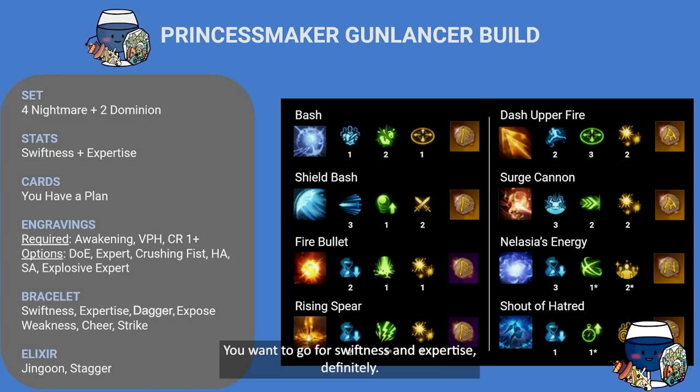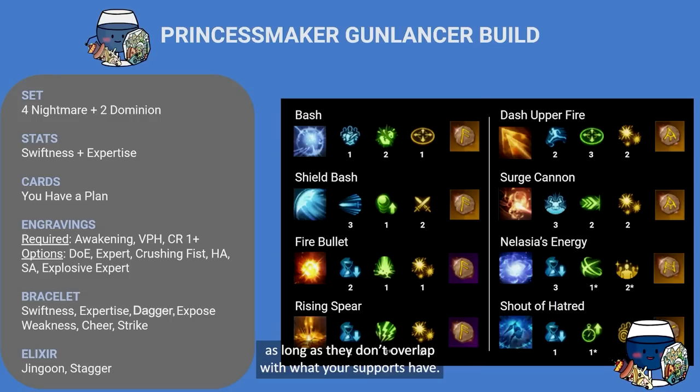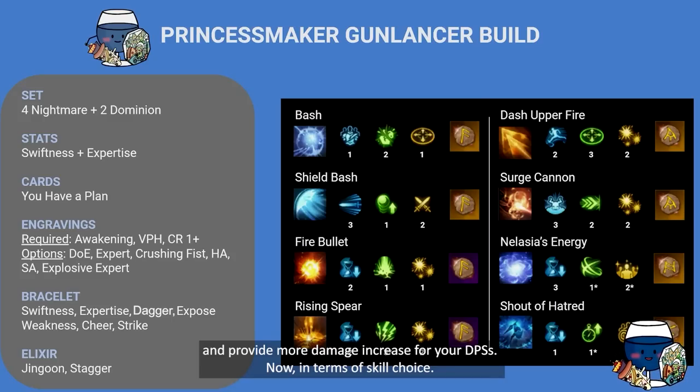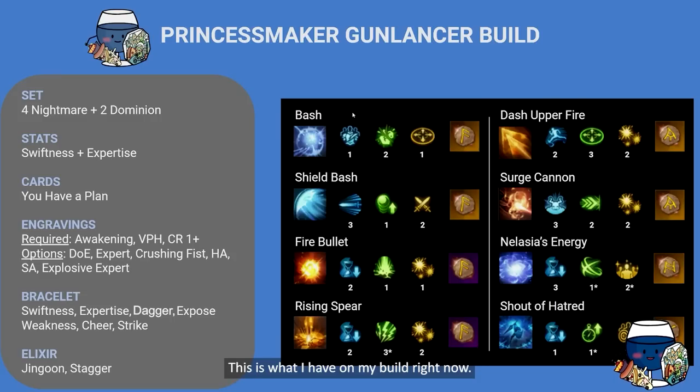For bracelets, go for swiftness and expertise. Support options are great as long as they don't overlap with what your supports have — Wedge, Expose Weakness, Cheer are all very good. Strike — which increases expertise whenever you do basic attacks — is great just for the increased stagger. For elixirs, fish for stagger options. The Jingun set is great — it provides all your DPS's (and your support) with a +1 on their weapon level, so plus-25 DPS suddenly become plus-26, and your support buffs also become stronger. This also allows your support to take another set apart from Jingun, like Seonggakja or Shinyeom.